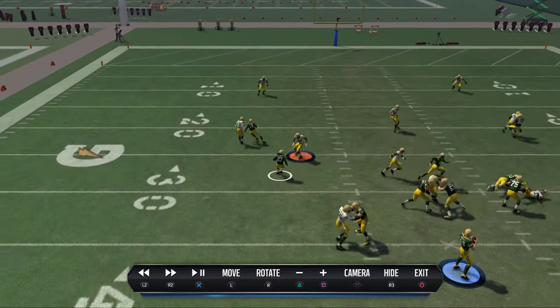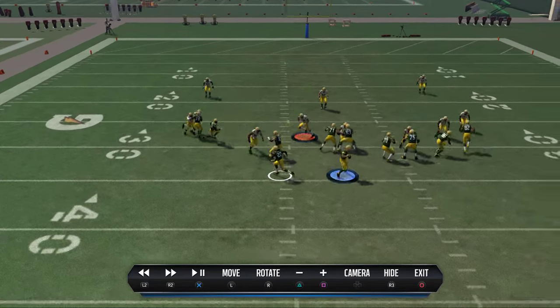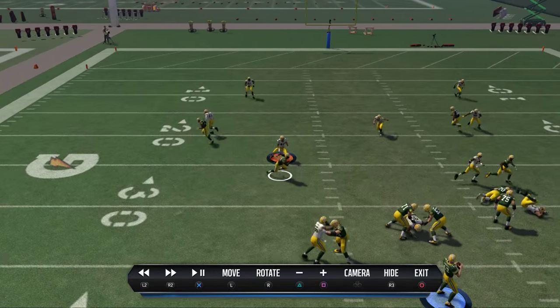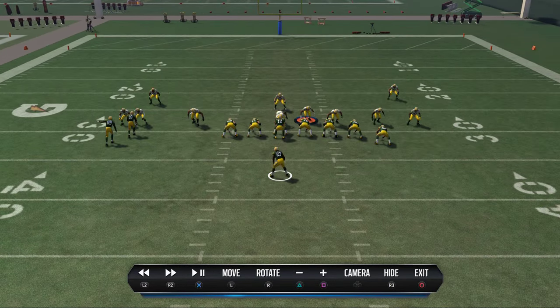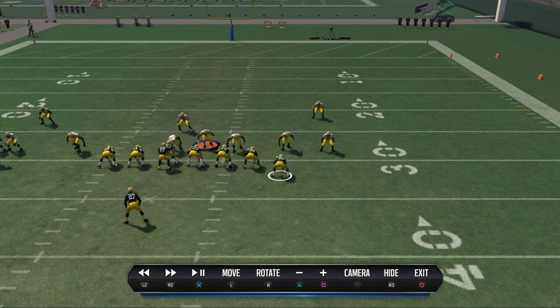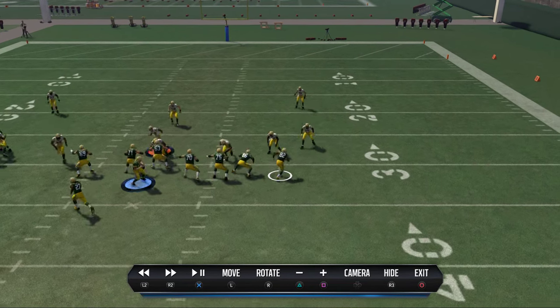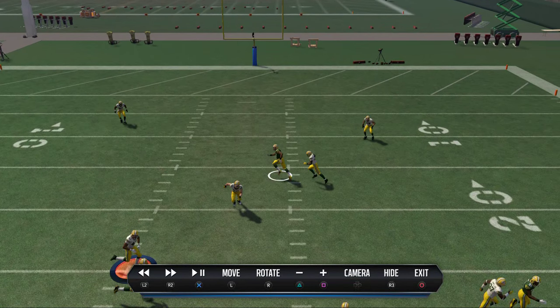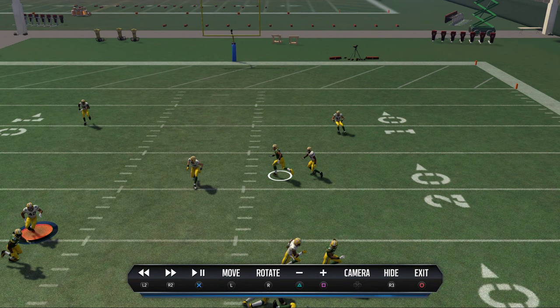Another thing we notice is that Eddie Lacy's route is like an option route, so against man coverage it's going to cut to the inside — and he actually gets inside position against his linebacker. Next, both tight ends are going to be unbumpable, but the question is do they beat man? Here we see a post route which looks like we could throw an inside pass lead, obviously if the yellow zone is not in that position.